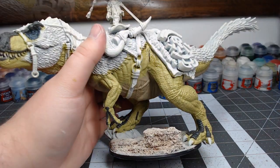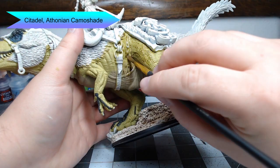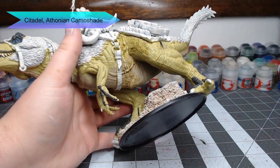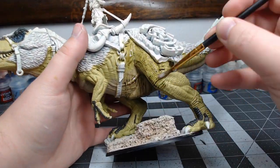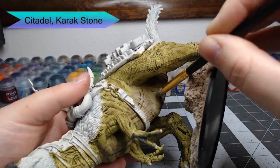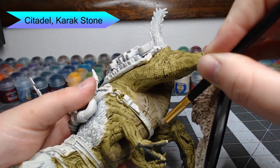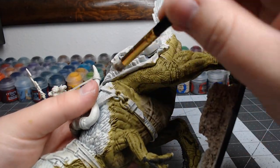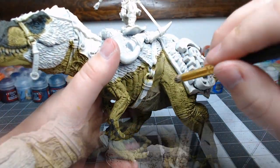With all the base colors on the skin, it's time to shade — we're using Athonian Camoshade for this. If you wanted to, you could put more different colors on the skin; this shade is going to blend them all together so they look naturally occurring. Once the shade is dried, we're going to take Karak Stone again and dry brush this over all of the skin, giving it a very tan look that almost hides the green underneath — and that's exactly what I was going for.